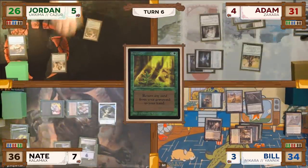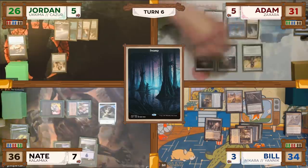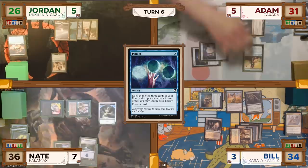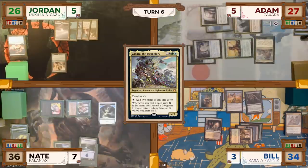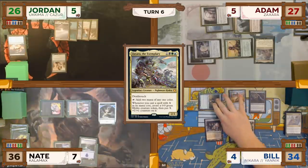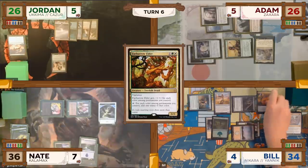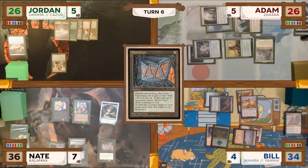Jordan plays a Swamp and passes to Adam. Adam casts a Ponder, rearranges the top three cards, draws, then recasts his commander Zaxara — this time it resolves. Bill untaps, draws, goes to combat, swings Okame at Adam, who takes two damage, and Bill draws a card. In his second main phase, Bill casts a Fae Burrow Elder and passes to Nate. Nate untaps, casts a Mana Crypt for zero mana, but with nothing else and missing land drops, passes to Jordan.